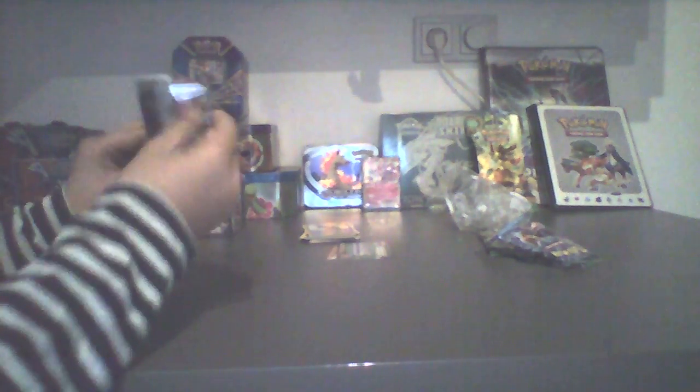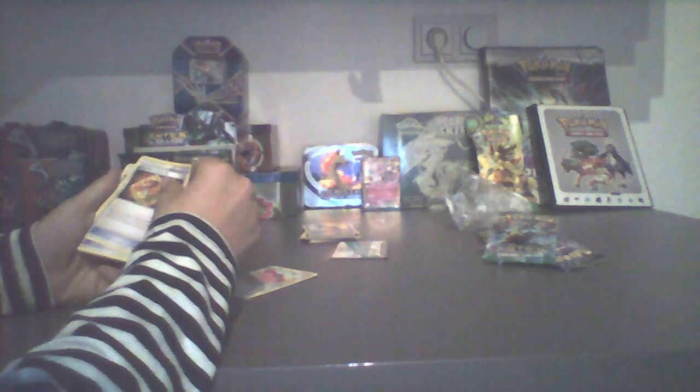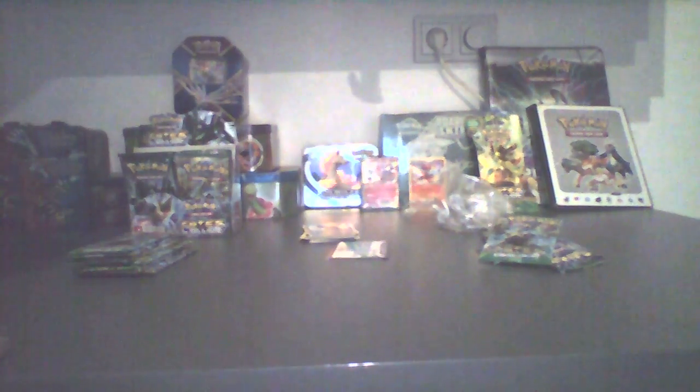Let's get into this — the Lugia Break pack. A perfect open. For this pack we got Alakazam and Spiritomb. Does it mean something? I hope so. Carbink, Burmy, Bronzor, Binacle, Snubull. We first have Fennekin, and then — what the heck — a Holo Delphox! That's pretty amazing, like, the evolutions in a row. That Diancie EX card is really awesome.